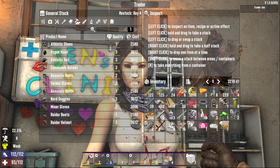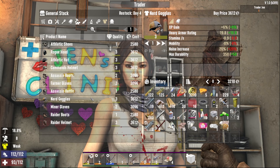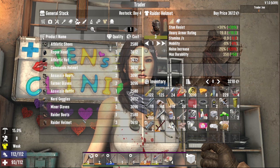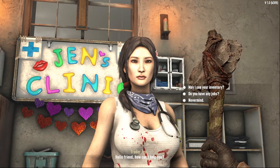Double armored pocket mod, maybe? Oh shit - a whole bunch got added here. Damn, nerd goggles. Miner gloves, raider's boots, your helmet. Okay, what don't we have? We have a hat, right? Well, it's not a good one, but we need an outfit and boots for sure.